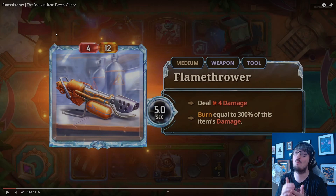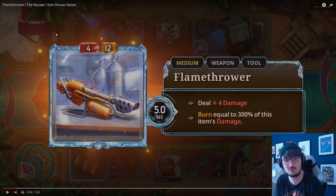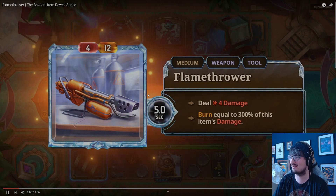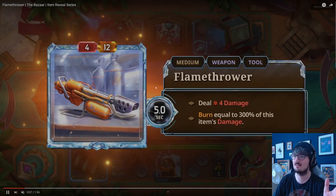Flamethrower is a medium weapon and tool that every five seconds deals four damage and then burns equal to 300% of this item's damage. Really good scaling on the burn there. This is the platinum version. I assume the bronze version maybe does 100%, or maybe the silver version if we only get it at silver.